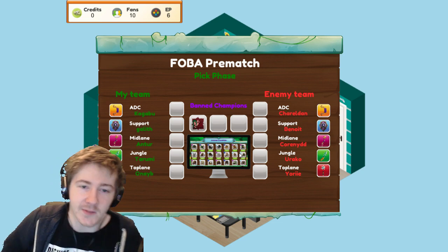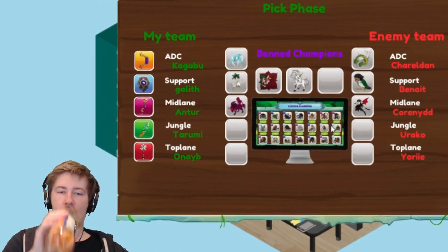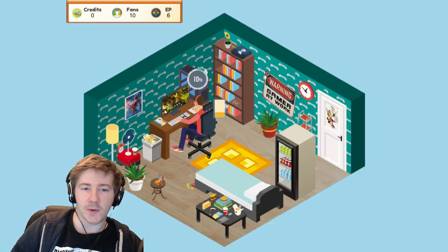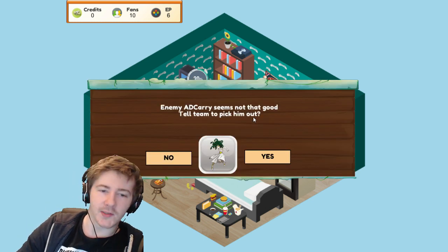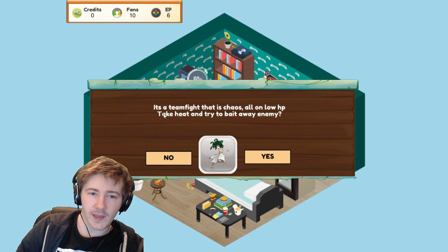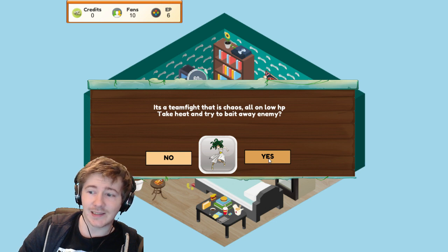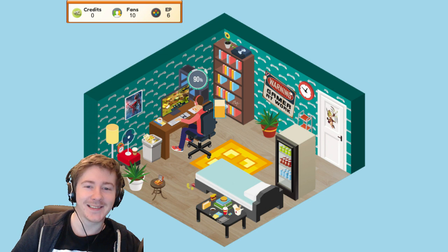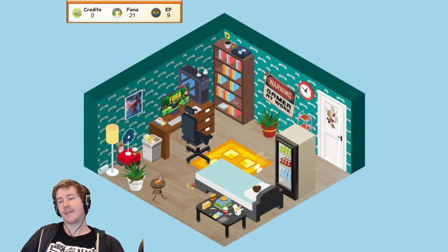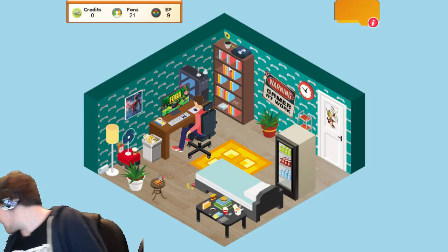Let's play another game — all around balanced playstyle this time. We can't lose. This is just like real esports, man. We go legends. Enemy AD carry seems not that good — yes, get rid of him. It's a team fight, total chaos. All around low HP — take the heat and try to bait away enemy team. No! Why, man? Why is this game so hard? I'm never going to get in a professional esports team like this. God damn it!